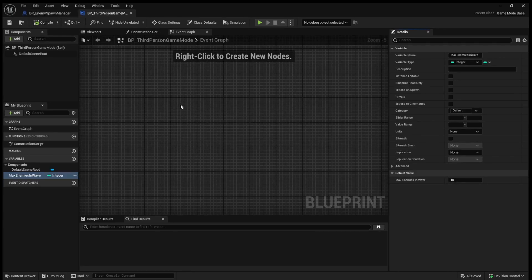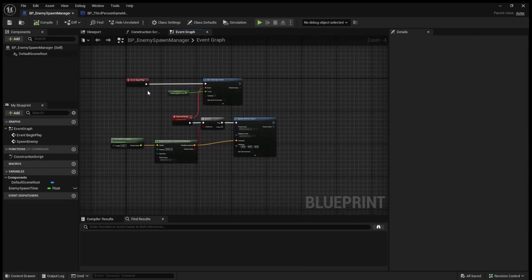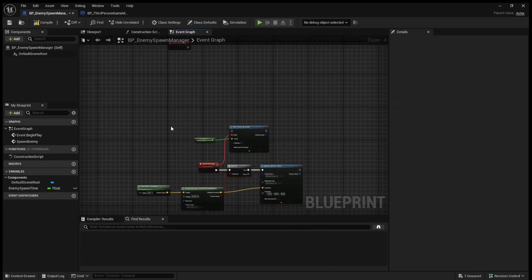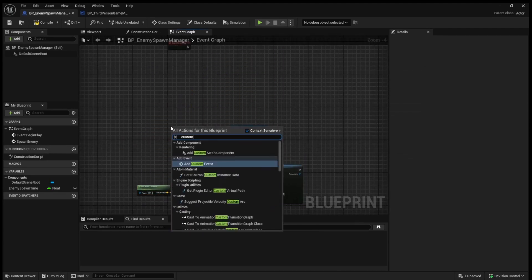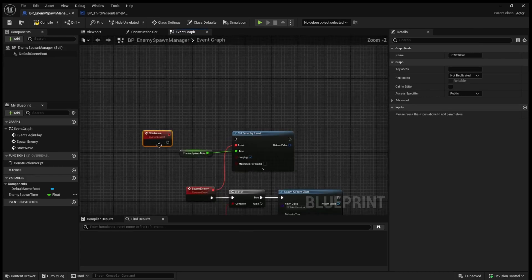Then what we're going to do is come back over to our enemy spawner and break the link on Begin Play. Instead we're going to move this code down and create a custom event — we're going to call this 'start wave' — and hook this up like so.